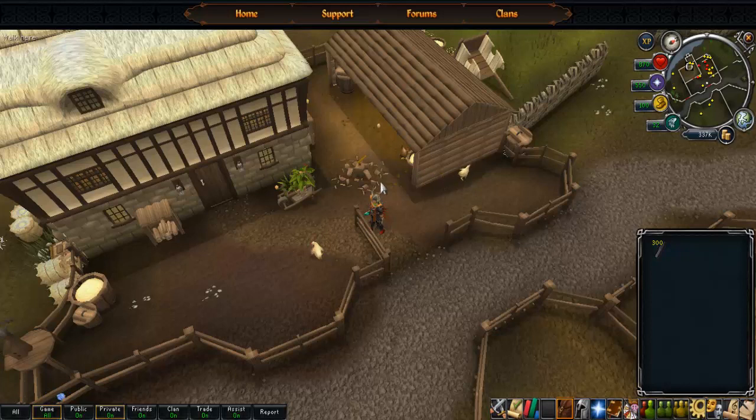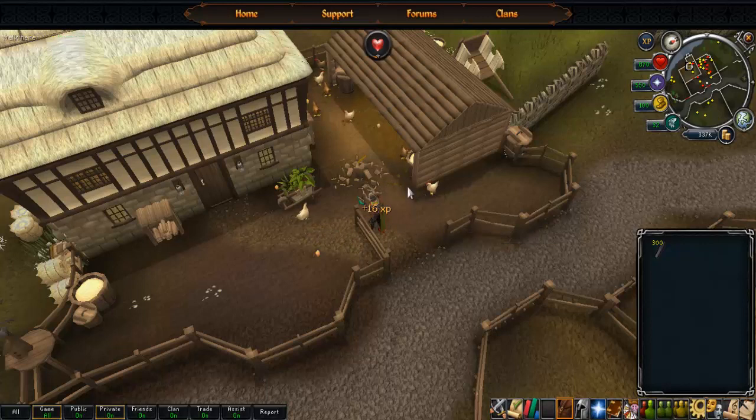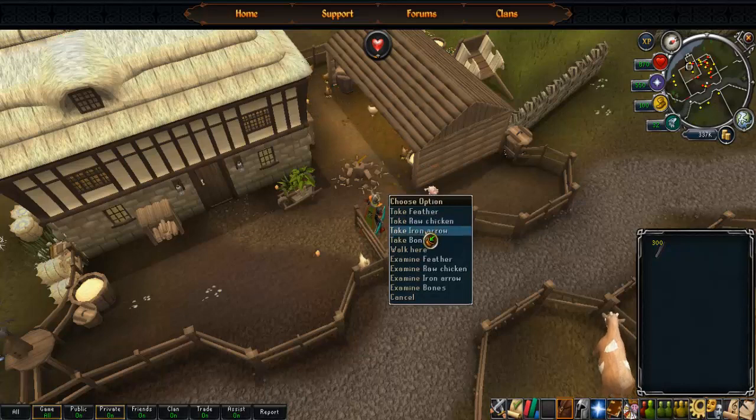Start off with your gear at level 1 — just go with your regular leather armor, standard bow, and bronze arrows. Or if you want to go with speed, you can use iron knives; it's faster experience. From 1 to 10, I say do chickens. They're pretty good experience and they don't really hurt you. You can sell the feathers and bones and collect them for money for later gear.